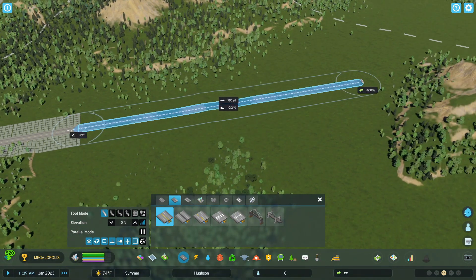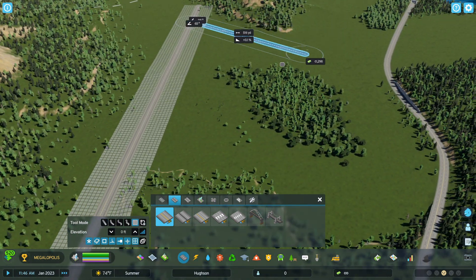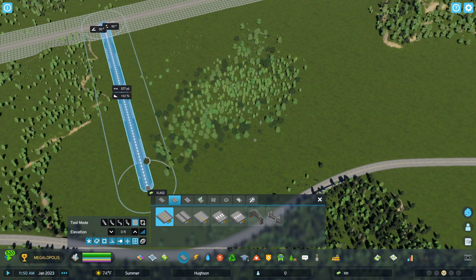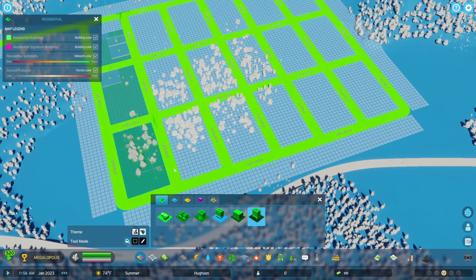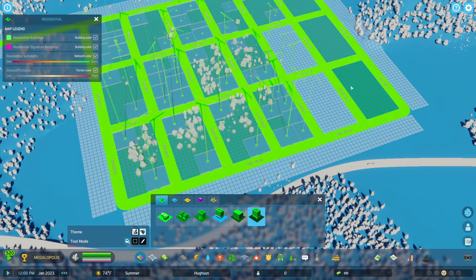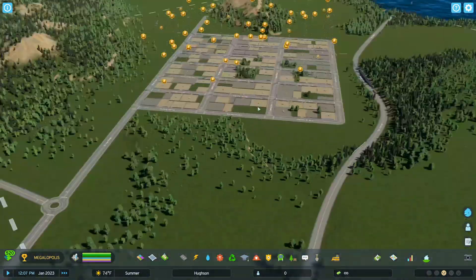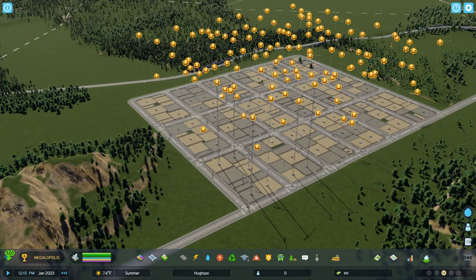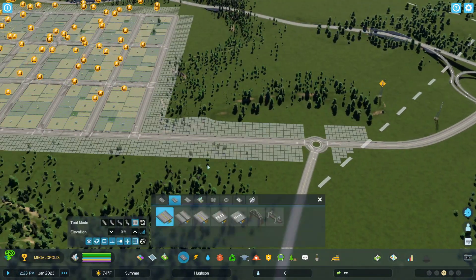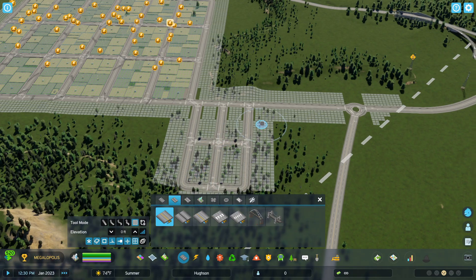No matter how much I build, we'll take this, bump it out over here, and grid this out. I'll get this gridded and put in every single one of these slots as high density just to go ahead and prove the point. All this high density will build in now — they might not have access to electricity and water yet, but they'll all build in and the demand will not move whatsoever.